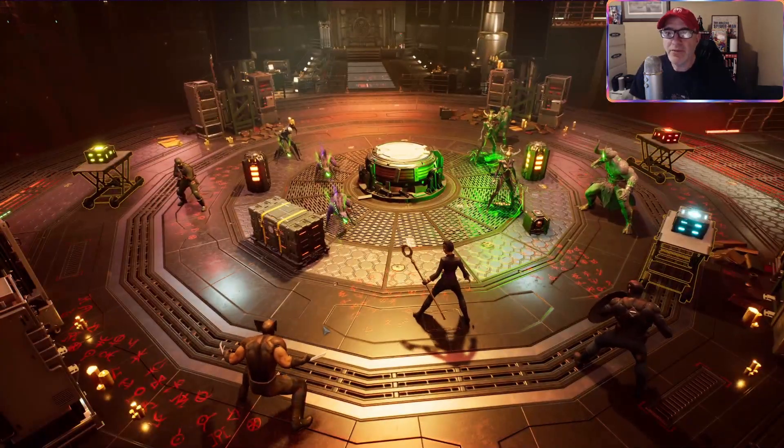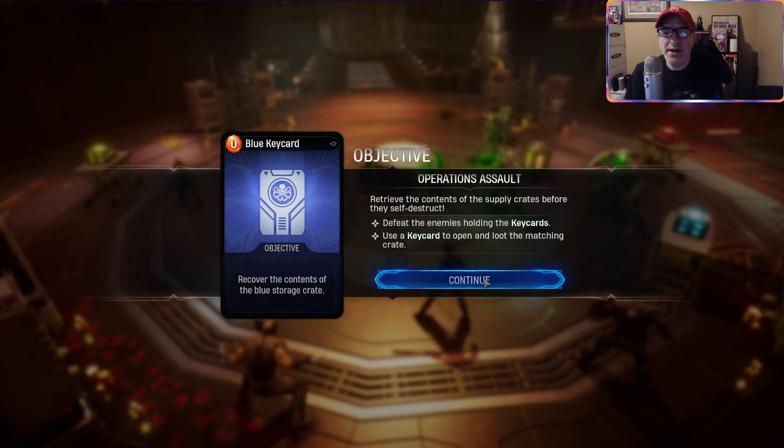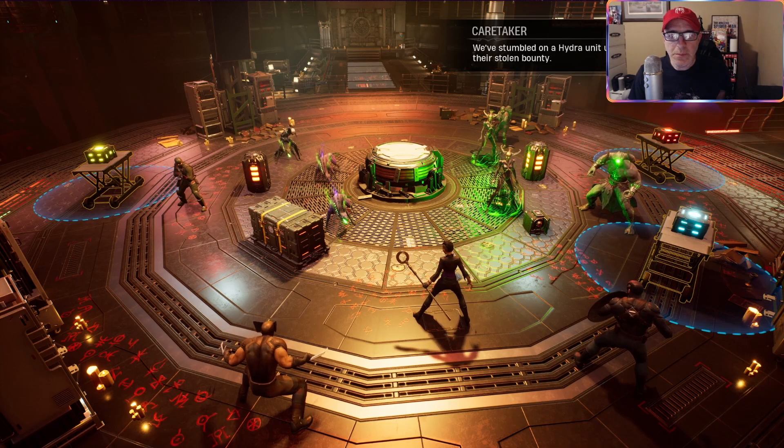All right, so we got a lot of environmental stuff here. Retrieve the contents of the supply crates before they self-destruct. Yes! We've stumbled on a Hydra unit unloading some of their stolen bounty.